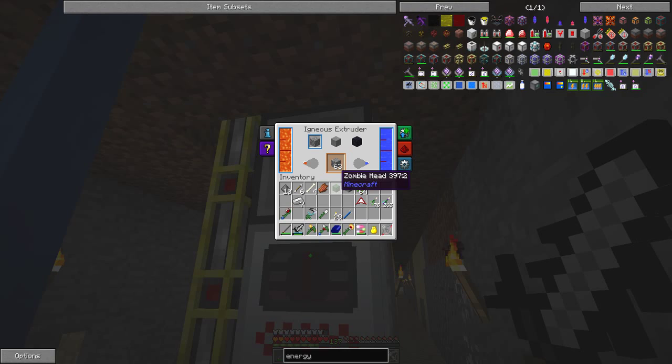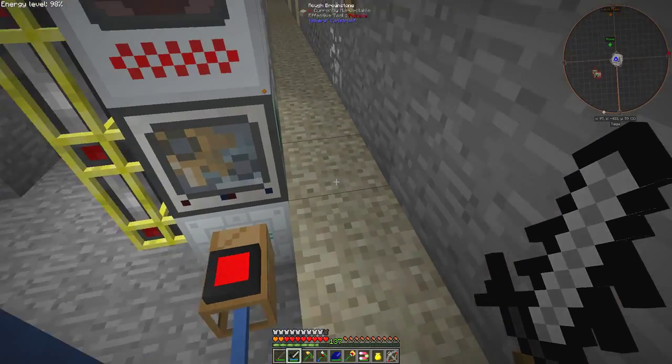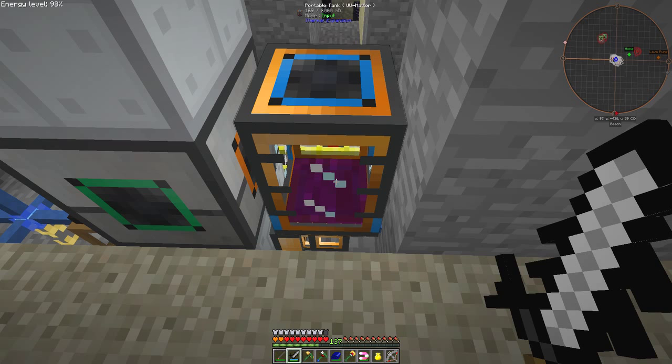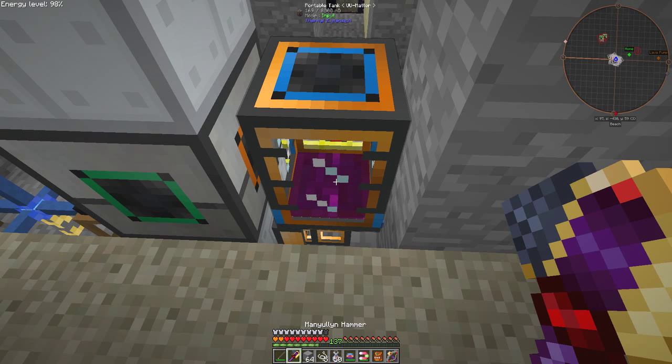Here we've got an ignis extractor — I can't say it today — which is producing lots of cobblestone going down through this process. Obviously I don't really have enough power, but we do see UU-matter and now I've got 169 UU-matter, which is actually sufficient for what I want to demonstrate.